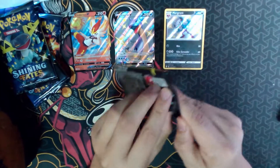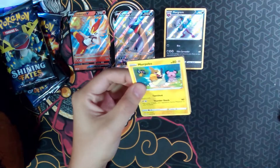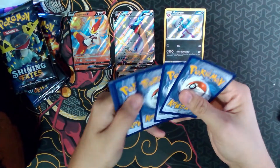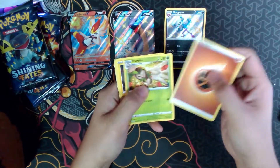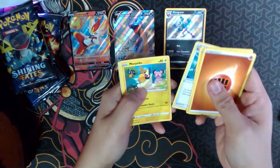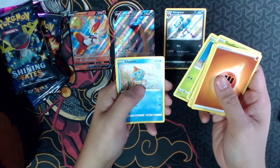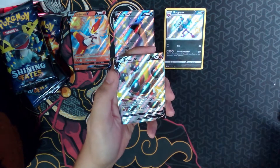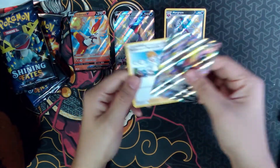Let's go with the Dragapult pack. Code card. We got Energy, Dartrix, Rolycoly, Indeedee, Rusted Sword, Morpeko, Cofagrigus, Gossifleur, Cacnea, Trubbish, and a Shiny Phalanx V Full Art, and a Professor's Research.